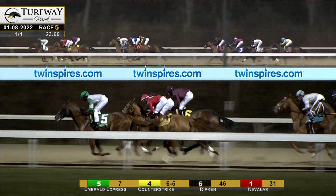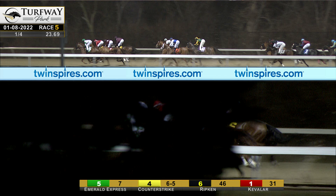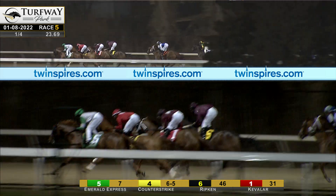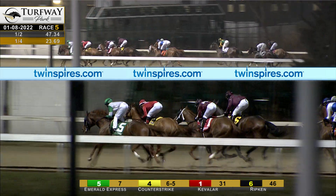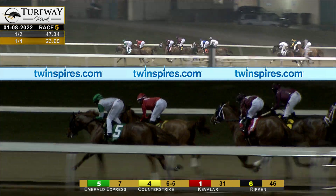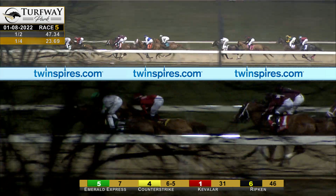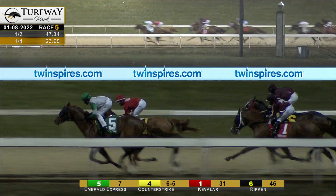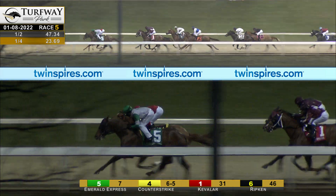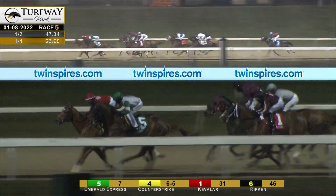The quarter drilled 23 and 3. About 12 lengths would cover the lot just outside the half mile grounds. They stack up four across the course — Emerald Express, Counter Strike, Kevalar, and up on the outside four wide comes Ripken. Then two lengths back down on the inside is Hague Point. Bright Prospector is on the move, has raced up into sixth about six lengths off the lead. Still three back to River Shannon. Seminole Beach is underway. Still four back to Sprinklehead. Half mile 47 and 1.